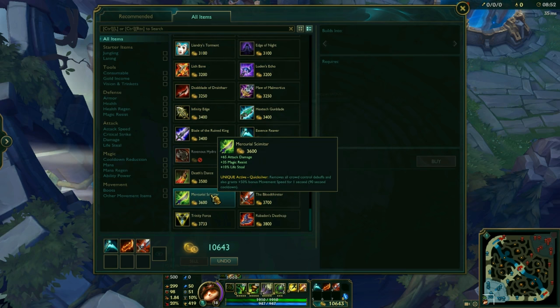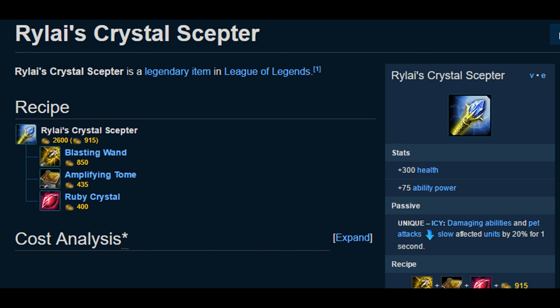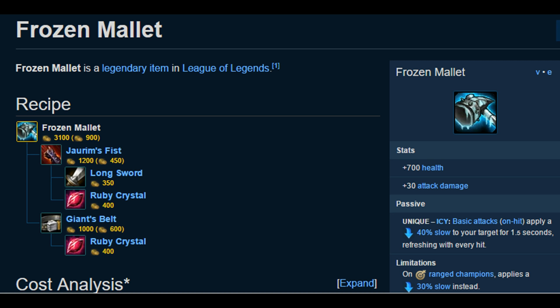Let's talk item builds. Build whatever you want! But don't build Rylai's. Your E doesn't proc the slow, your W doesn't proc the slow, your shrooms have a better slow — and so they don't proc the slow either. That leaves only your Q. If you want a slow, get a Frozen Mallet. You'll use the AD, the health, and the passive. Don't buy Rylai's.